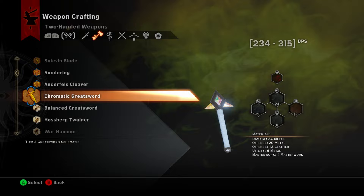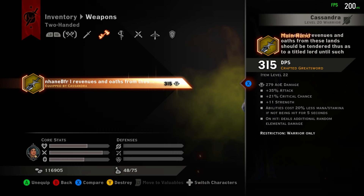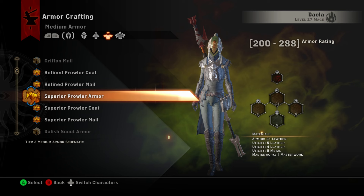For weapons, I always use the Chromatic Quicksword for my two-handed warrior. The extra elemental damage just outmatches any two-handed weapon. Unfortunately you can only acquire this weapon schematic in the Trespasser DLC — you can't get it on your first playthrough. But you can use other weapons like the Axe of the Dragon Hunter, which is still overpowered for this build.